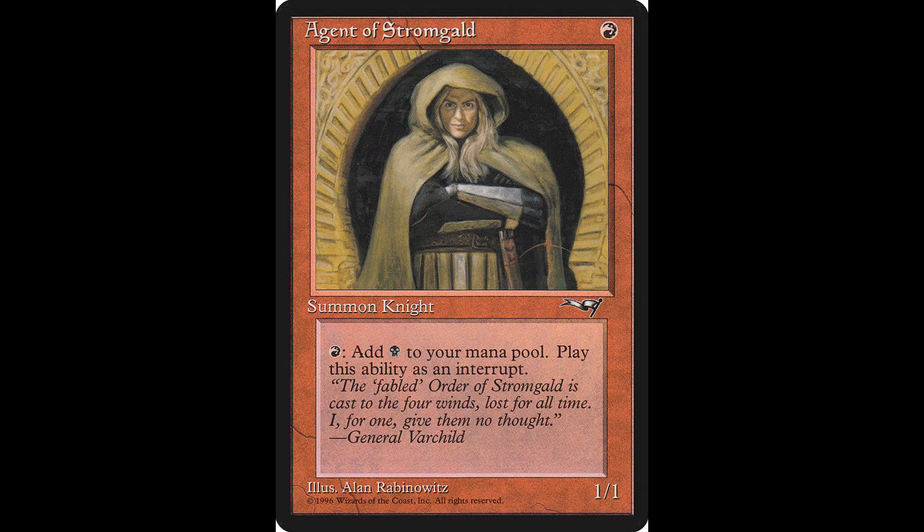Now we begin the color red with yet another 1-1 for one, and this is Agent of Stromgold. What's cool about this creature is its fast effect: tap one red, add one black. Pretty useful in a red and black deck. If you'd like to add this human knight to your collection, it will cost you $0.20, and it was not reprinted.